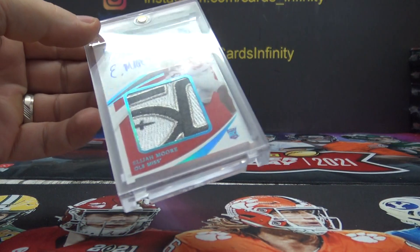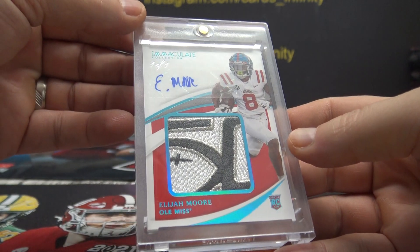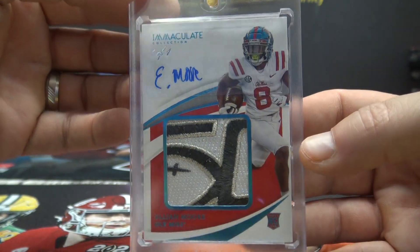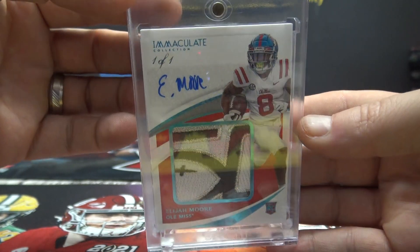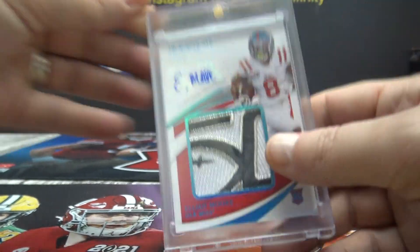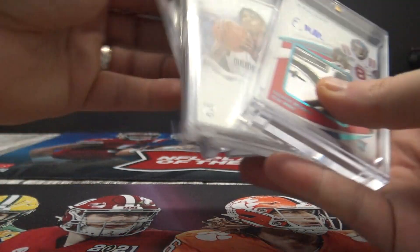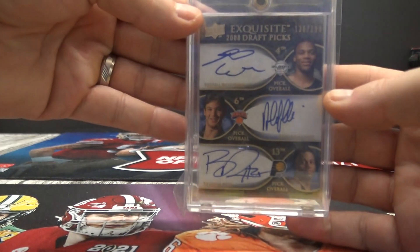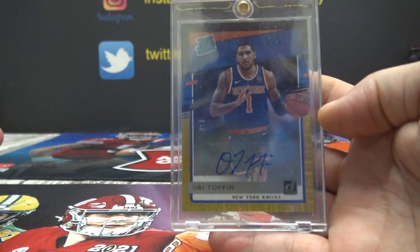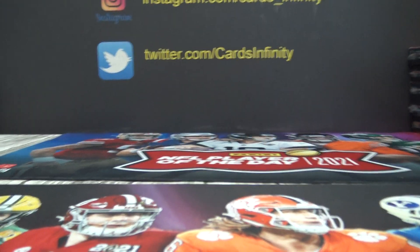And the last one: Elijah Moore, one of one, immaculate rookie patch autograph. Oh no way! You got some cool cards in this one — one of one Elijah Moore, the Ja Morant, the KD, the triple Exquisite with Russell Westbrook rookie, the OB Toppin number 2 of 8. All in all, some cool cards in that one. All right, thanks everybody.